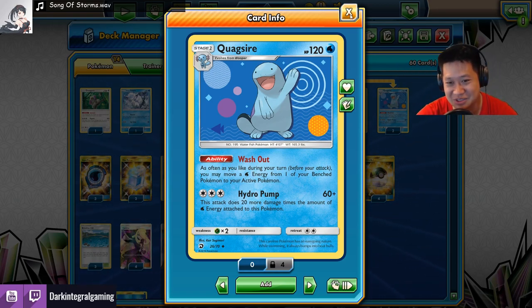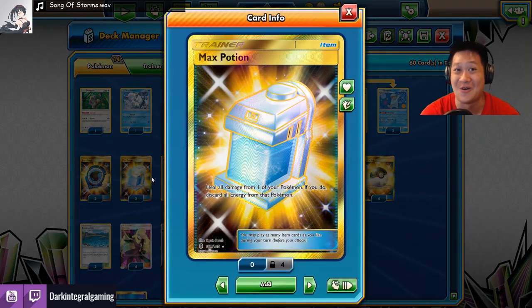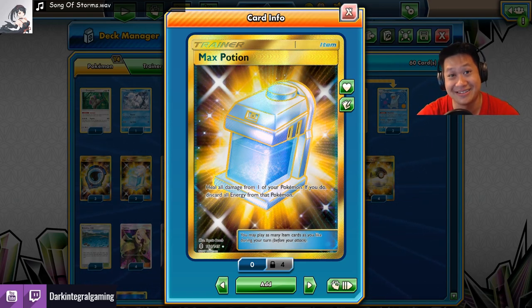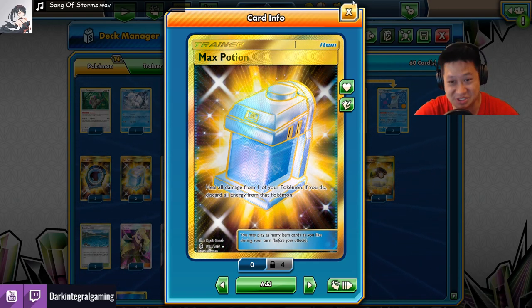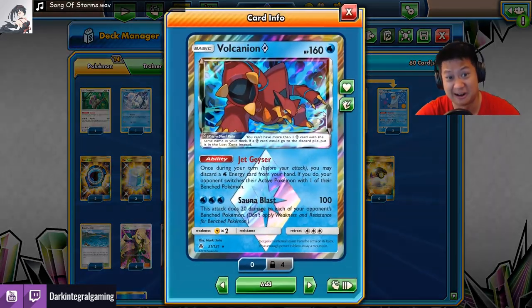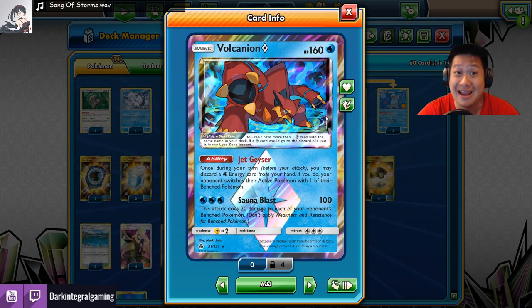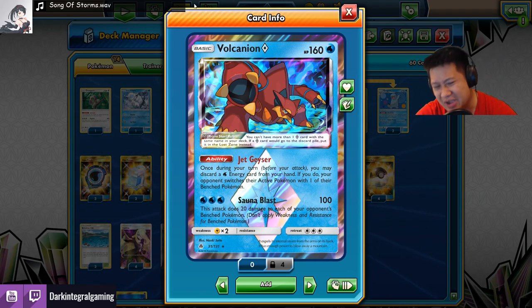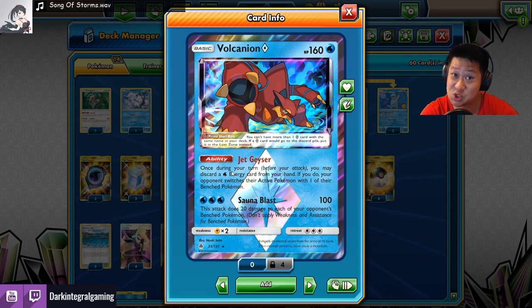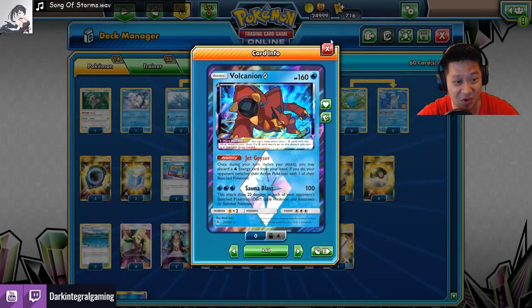That lets you recycle and use Max Potion to heal the benched Pokemon, because they don't have water energies — it's all at the front. So you still have to retreat for this combo to work. And finally, how do I get water energies to discard? If you really want to force it, Jet Geyser — Volcanium Prism Star — dumps a water energy away and your opponent must switch their Pokemon. That also combos with your Aqua Patch.